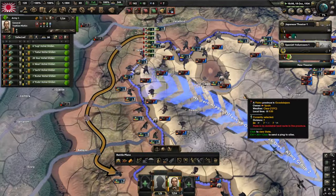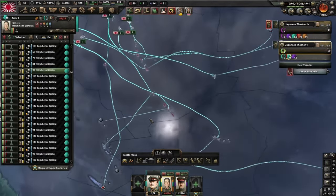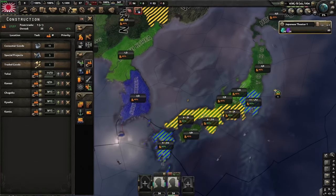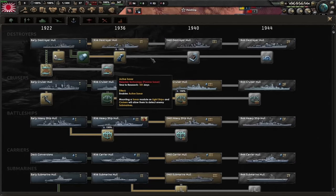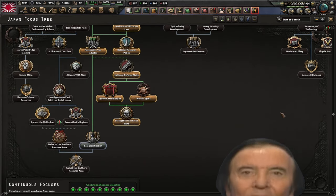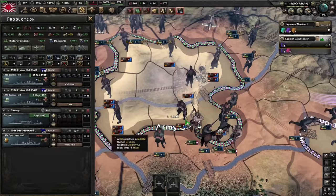First, you go through the Spanish Civil War. Then you have the war in China. Then you try to conquer Asia while island hopping and fighting the allies at land and sea. And all of this is happening while you're trying to build and mobilize your economy, stay on top of research, and go through an infuriating focus tree. All of these factors make it tough to prioritize your air force.